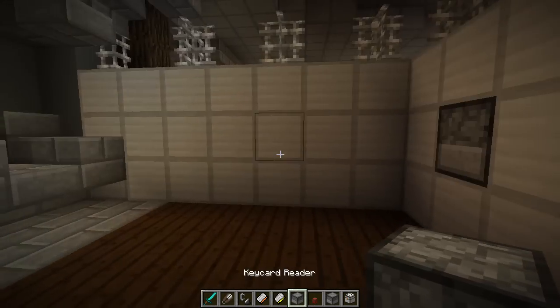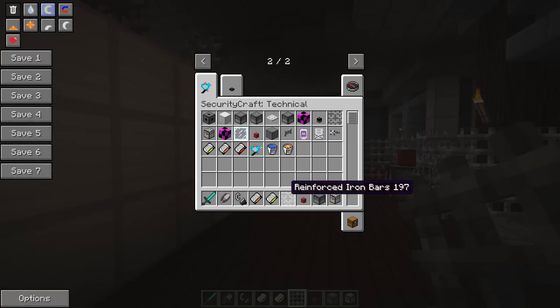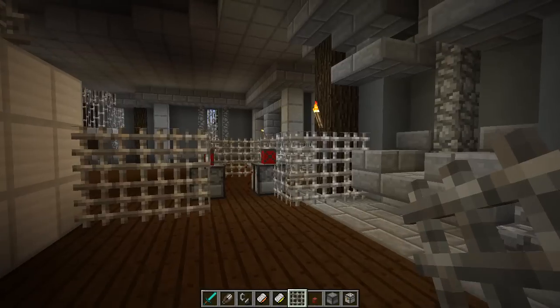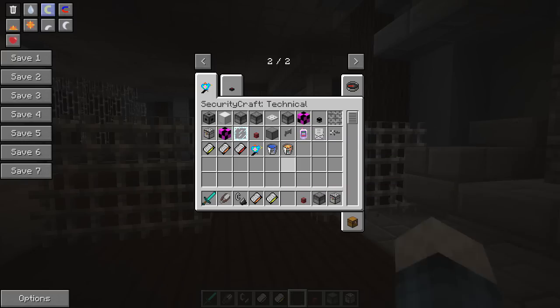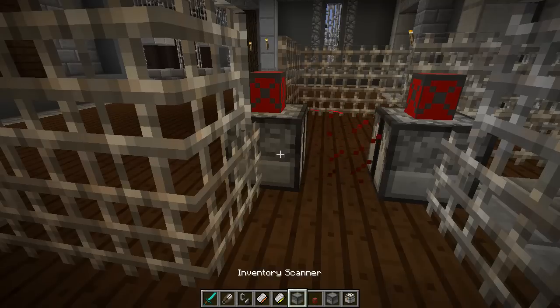You may also notice these reinforced iron bars, which are basically really hard to destroy. They're crafted with four iron and one iron bar — pretty cheap and very useful too.